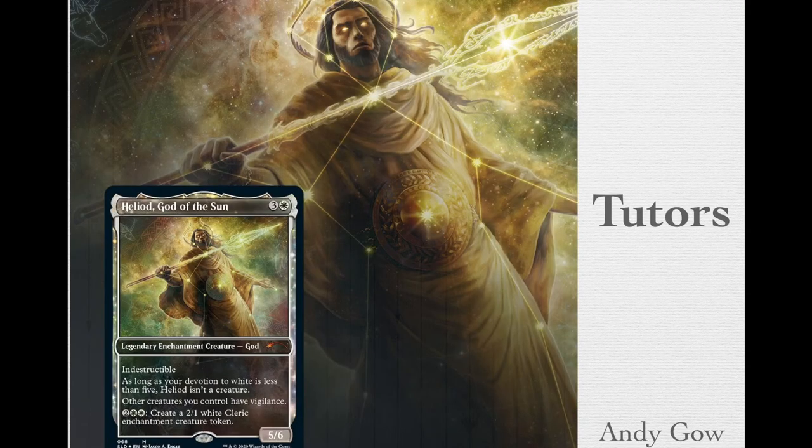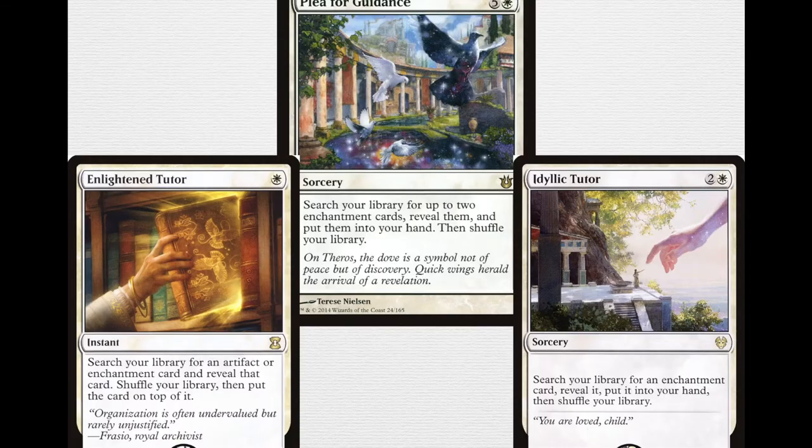Being a 100-card singleton format, you need to get to those powerful cards with a little more consistency. In mono-white you do need tutors, and being white you are constrained to fairly narrow ones, but they are still quite good.